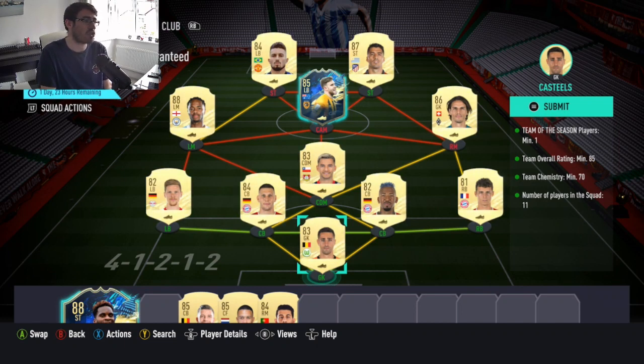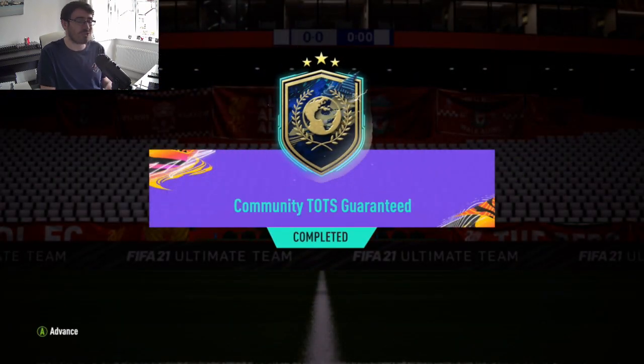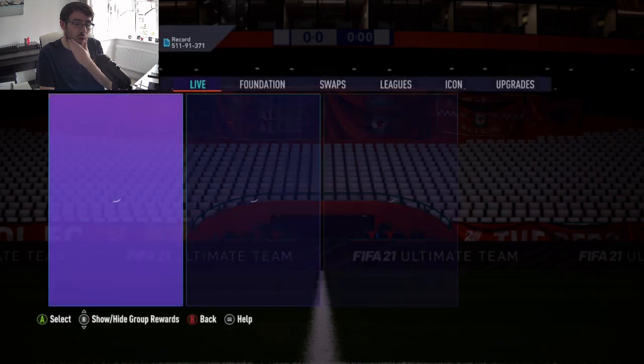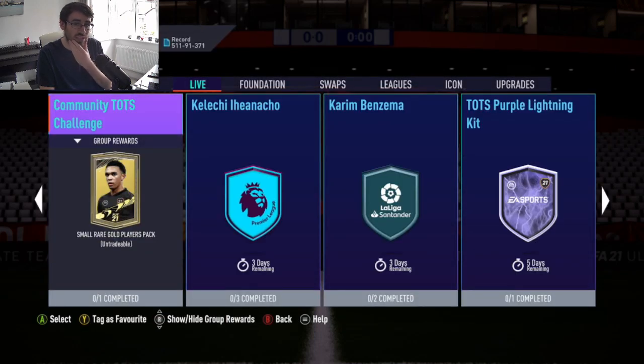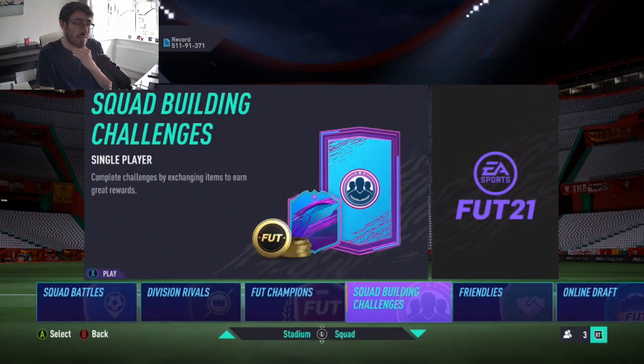Thankfully I had all the stuff in the club, so I'm just going to sit there and turn it in and let's just hope to God we can get something good. So who's the best player to get? I'd say the top three are probably Alaba, Valverde, and Wan-Bissaka. And who would be the worst? I think Moise Keane's the lowest rated at 87, and Goldson for Rangers is also 87.